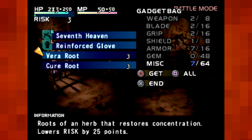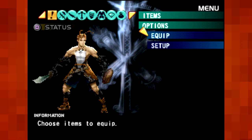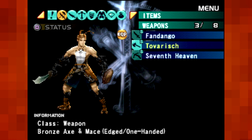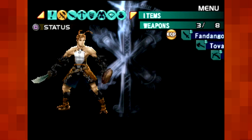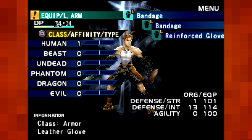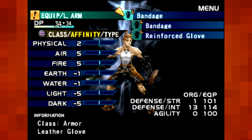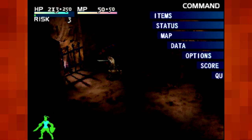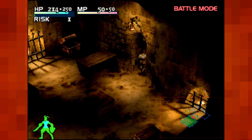7th Heaven, Reinforced Glove, and some more healing stuff. Why don't we take a look at that... Can I just quickly equip like this? No, I cannot. Damn it. Equipped. I want to replace the bandage with the reinforced glove, because blunt and piercing damage suck. A little bit more defense. I don't think there's anything else in this chamber, so I shall leave.